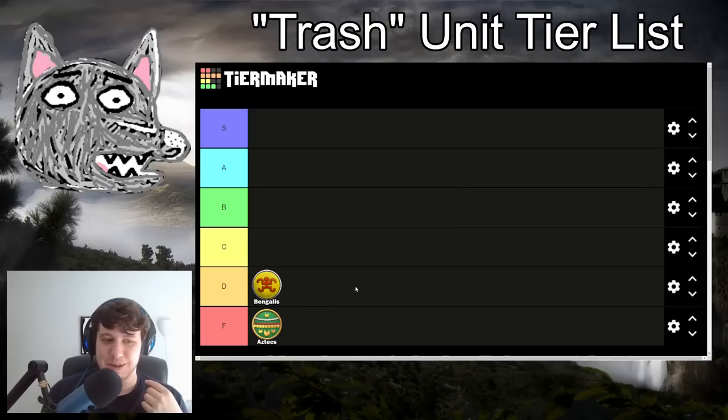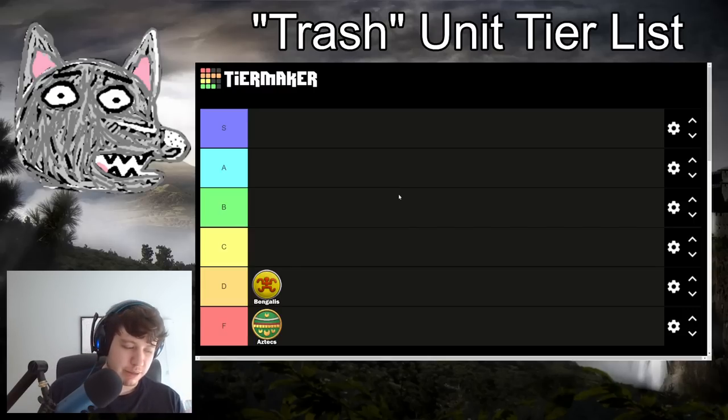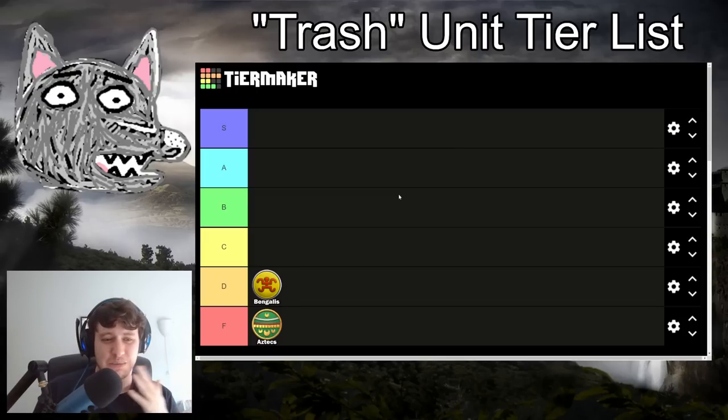Bengalis are going one step up in D tier. Your elite skirmishers just miss thumb ring, which isn't the end of the world - they're more or less fully upgraded - but you do miss the Hussar upgrade and the plate mail armor upgrade for your Halberdiers, making them vulnerable to enemy ranged units. None of your units are technically fully upgraded. The closest are your skirmishers, but there isn't any real bonus here. You could argue Mahayana counts in their favor since you can have more villagers, but trash units are not really the strength of the Bengalis.